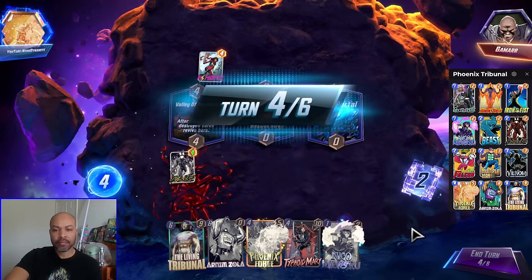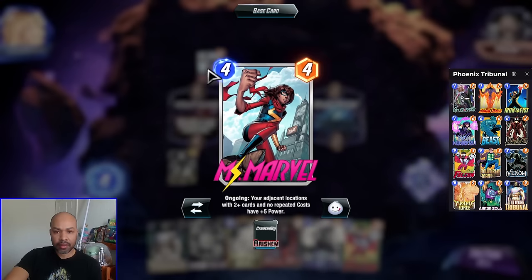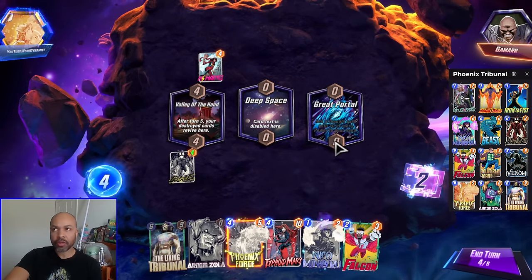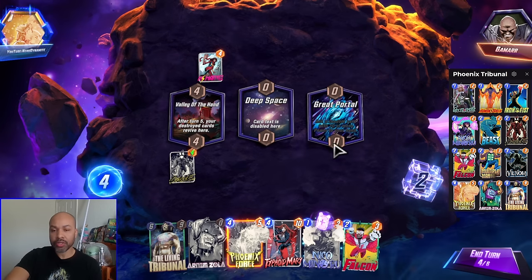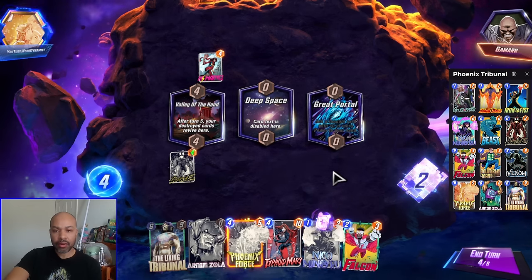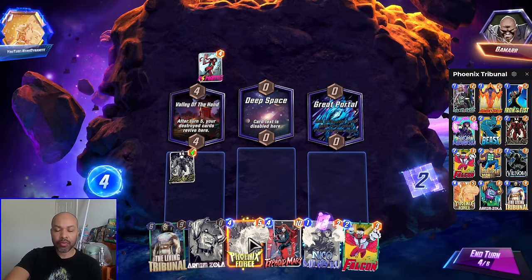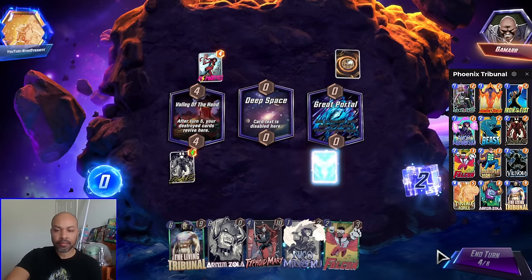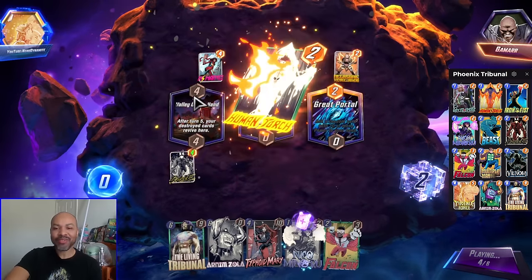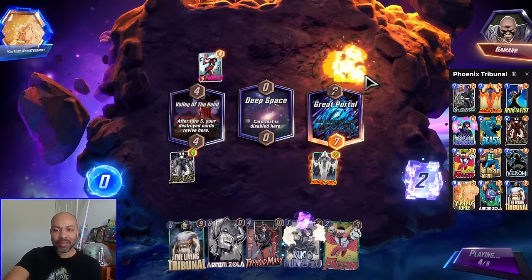Missed Marble. There's Falcon — created by Arishem. I want to make sure the Phoenix Force Human Torch is in a free lane, which is going to be right since Deep Space is not helpful. So if I play her here on turn four, I move her on turn five, and then I can move her back on turn six. So I will play her here. Negasonic Teenage Warhead — that's funny. But she's going to resurrect in Valley of the Hand. They tried to snipe me, but that's okay.